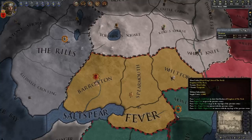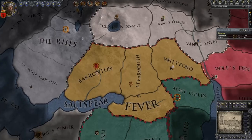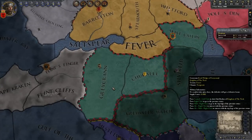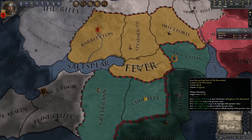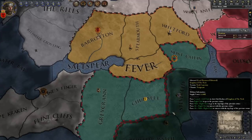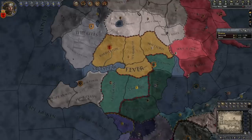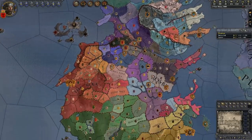Welcome back to Crusader Kings 2 Game of Thrones mod. We're back with a new series and we're going to be playing in one of the bookmarks added later — the additional bookmarks that go with the Game of Thrones mod: the Andal Invasion, Valyrian Freehold, Rhoynish Wars, Century of Blood. They also added one called the Giscari Wars, but we're not going to be playing there.